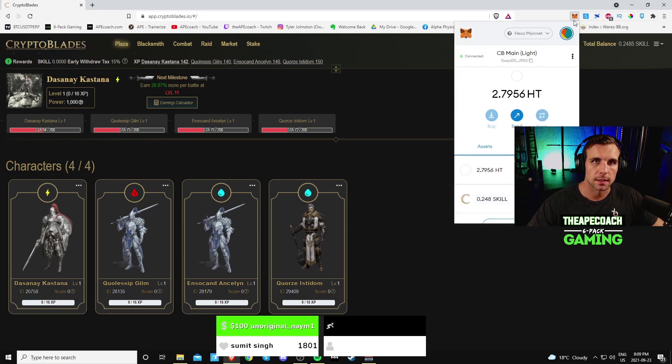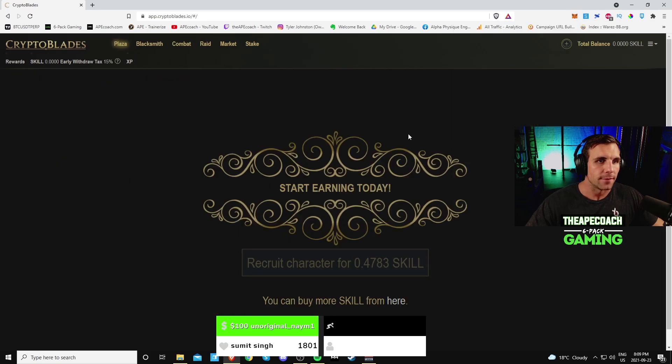To recruit a new character it's 0.48 SKILL roughly, so you can get a full account for about 2 SKILL — that'll get you four characters plus your weapon, which is about 40 dollars. Not too bad, especially when I started playing Crypto Blades it was like 150 dollars for a single character, something wild like that.